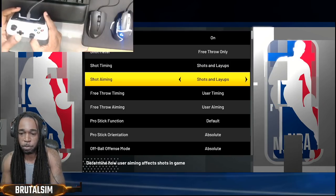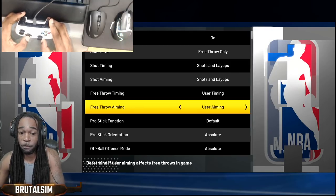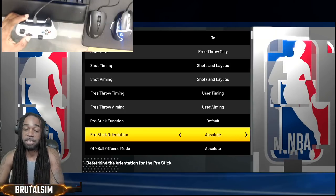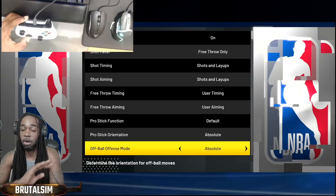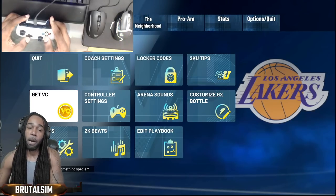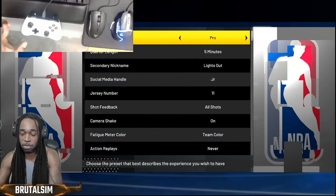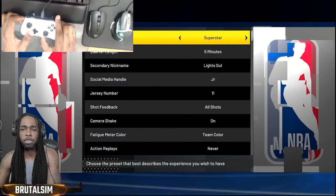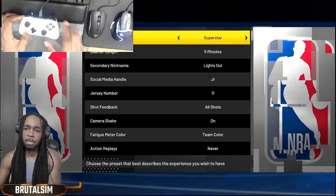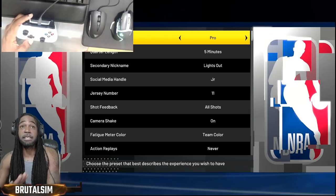So right now: free throw user timing, aim user timing — both very important. Pro stick function is on default, pro stick orientation on absolute, off-ball mode same thing. These are my settings I'm running right now, especially for my shot. I want you all to go to the microwave and practice these settings. I can do this up to superstar difficulty, but when you start Hall of Fame it's a bit more challenging. I suggest you go on pro, five-minute quarters to test this out and get it down.